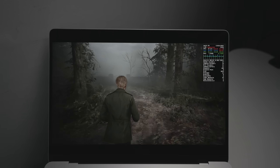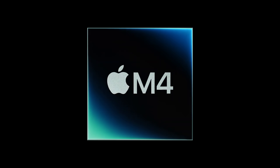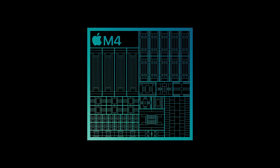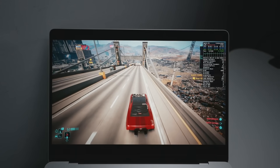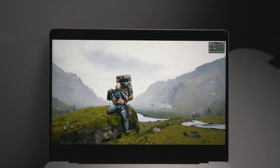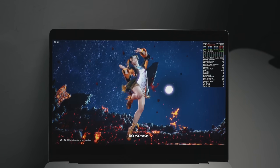Today we're going to be running 12 huge games on the brand new 14-inch MacBook Pro with the base M4 chip. This chip has 10 CPU cores with four performance cores and six efficiency cores, 16 gigabytes of RAM, and 10 GPU cores. The level of gaming performance on this base level chip is actually very impressive. We're going to be testing native Mac games and also running AAA Windows titles through the translation layer Crossover.